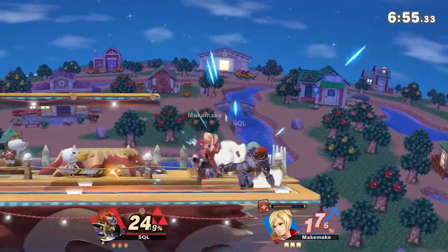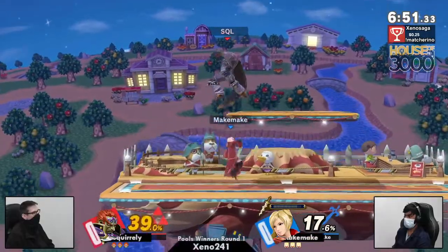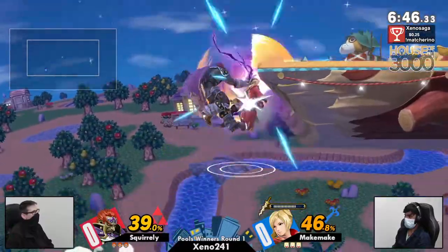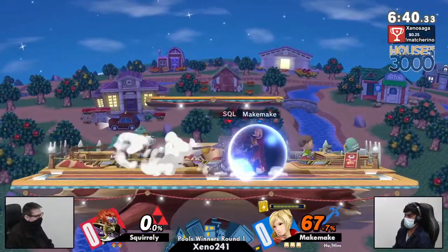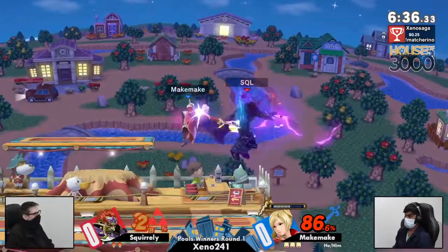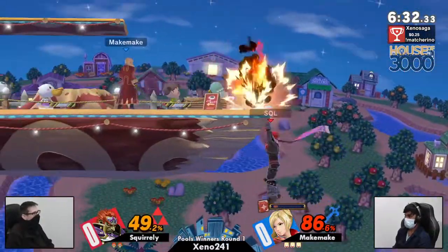Robin cooking up the heat here — this is going to be an interesting matchup. Robin gets a lot of mileage keeping Ganon out, but the buttons aren't too fast, so once Ganon gets in, things can get really scary. Unfortunately, a miss input neutral B off the map from Squirrely. He's going to start pushing right back.